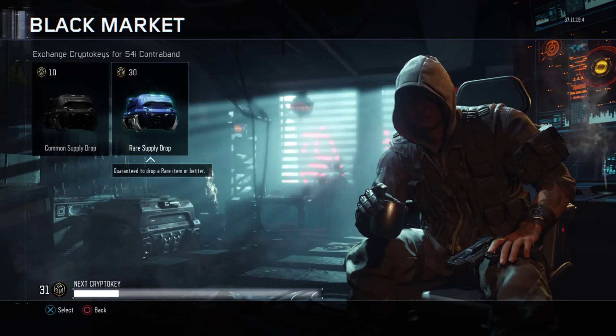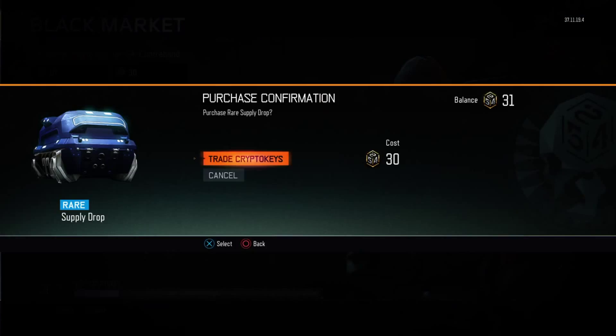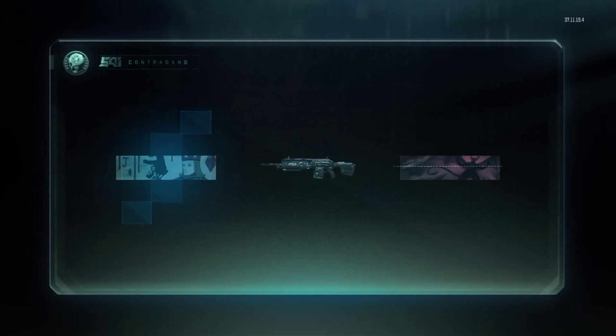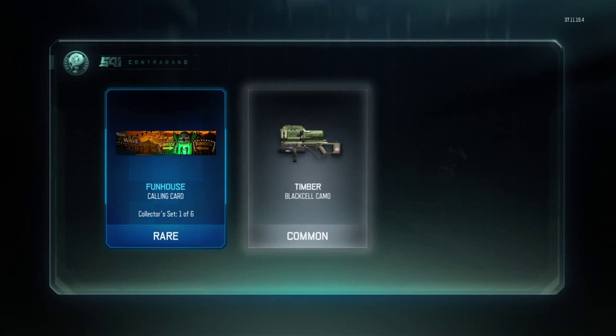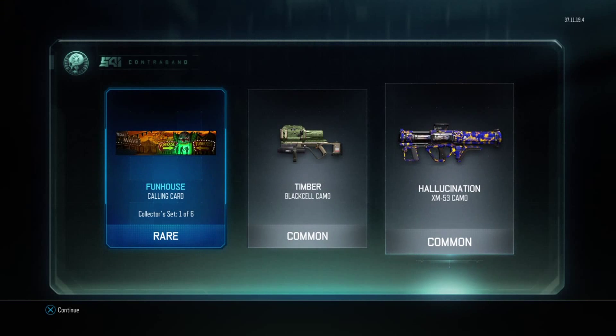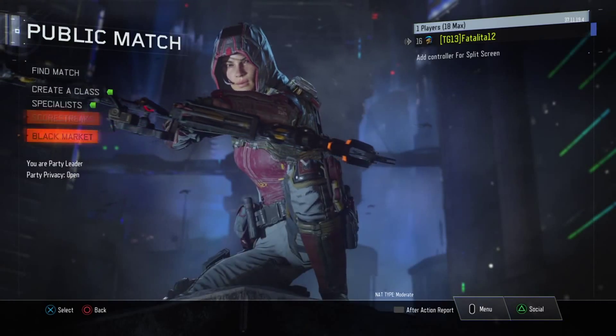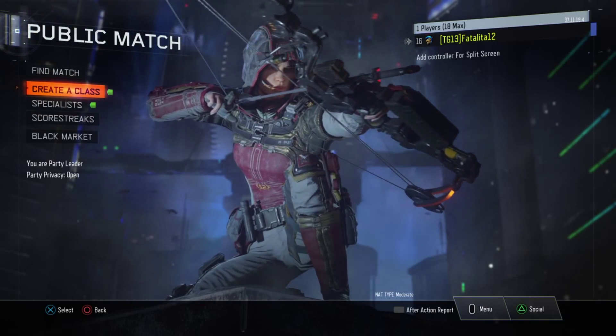Let's test out my luck and go for a rare. Hopefully I get something good. Oh my goodness — who uses a rocket launcher? The only time I use a rocket launcher is on Safeguard, and I don't even use that. I ruined it again going for a rare.